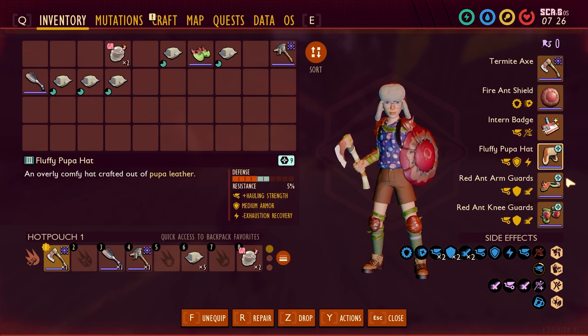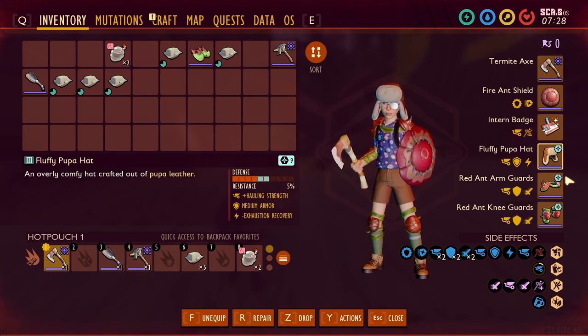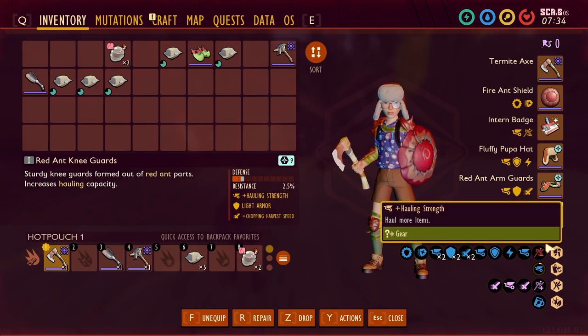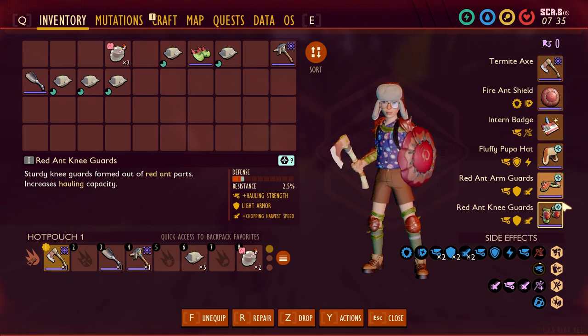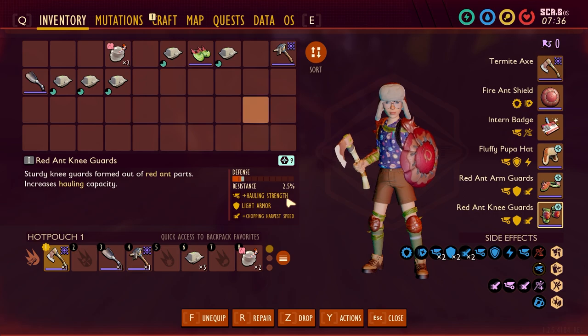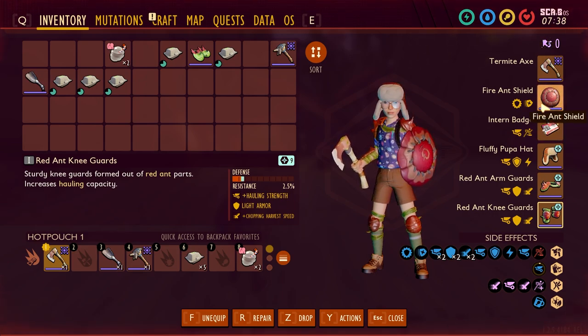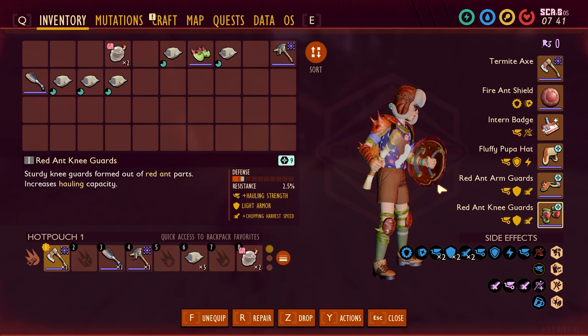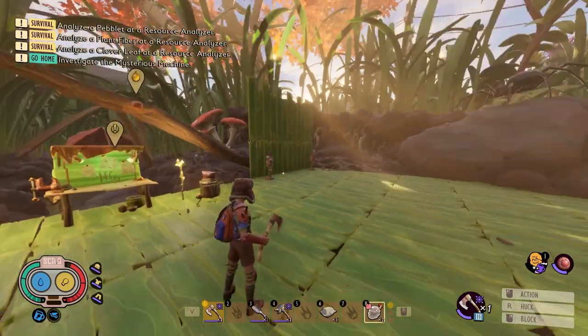All of these armor pieces are on the sleek path. The fluffy pupa hat's sleek upgrade doesn't matter much unless you're worried about chopping, but the chopping harvest speed bonus from going sleek on the ant legs and ant chest piece is a nice bonus. There are no changes to the fire ant shield since you cannot upgrade shields yet — hopefully that gets updated in the future.